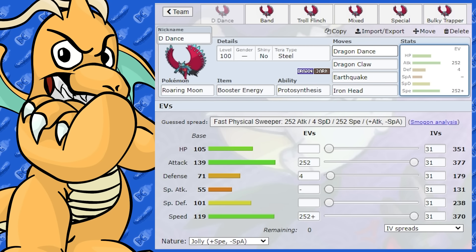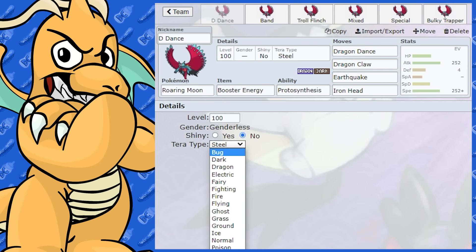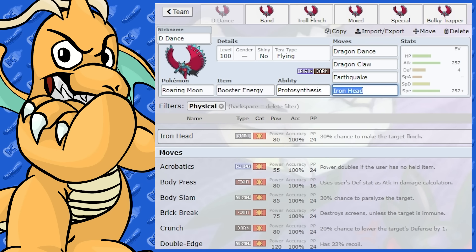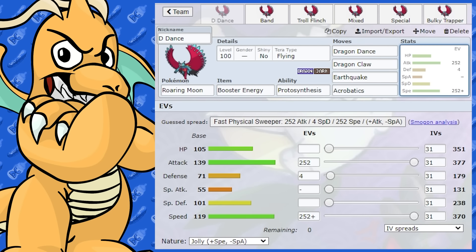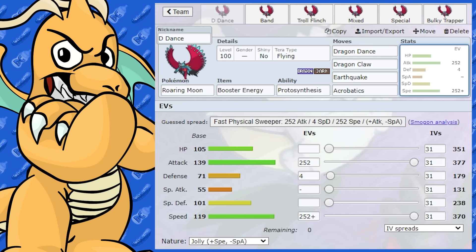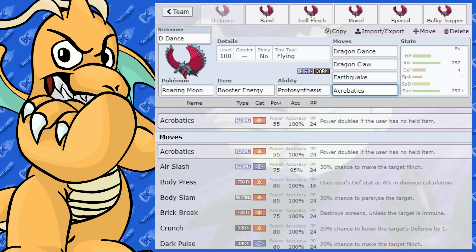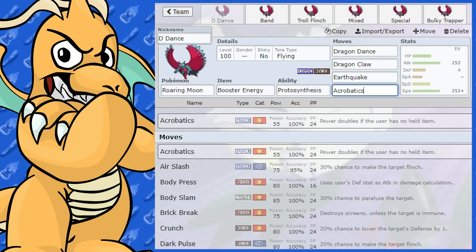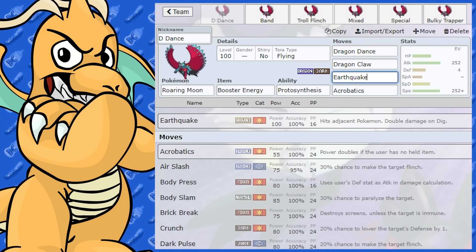After a Dragon Dance, it is just hitting so hard. So comparing: you get your Booster Energy giving you a plus one in attack, then you get your Dragon Dance up — so you've got plus two in attack, plus one in speed. Acrobatics is going to be hitting so hard. The only Pokemon that can really get around this would be Steel-types and Rock-types — they're going to be your main counters. Earthquake covers both of them and it's going to be doing heaps of damage.